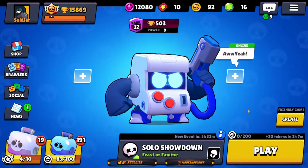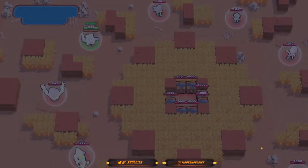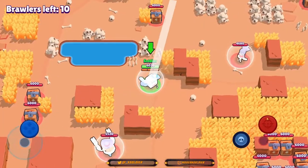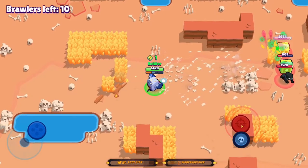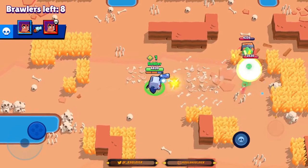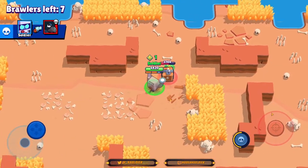Let's hop into the first game. We are spawning top left of the map and we have two boxes there and also one box above us. Since the Shelly is going from the middle, we'll just grab this box up here. One thing I want to say before this starts: if you have Extra Life, this tutorial is basically unnecessary because 8-bit with Extra Life right now is just so strong. That star power is really powerful.